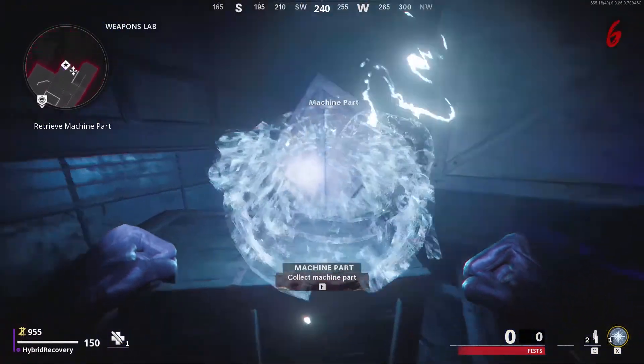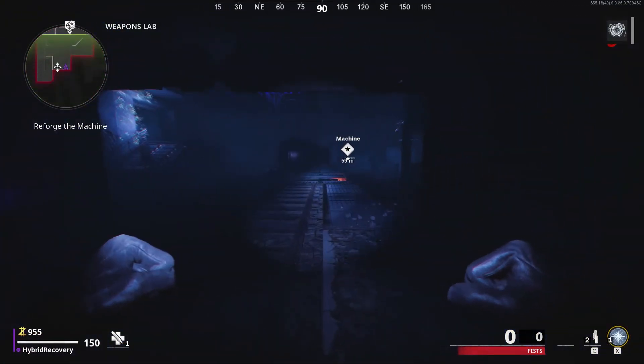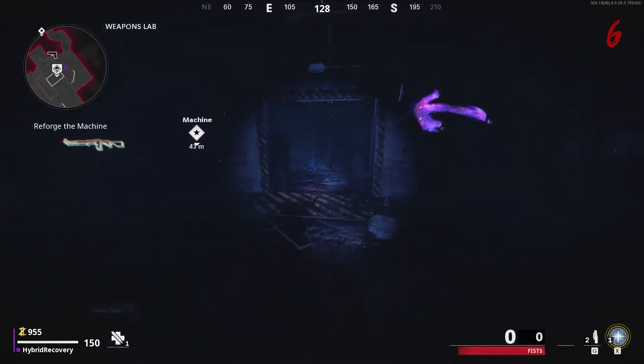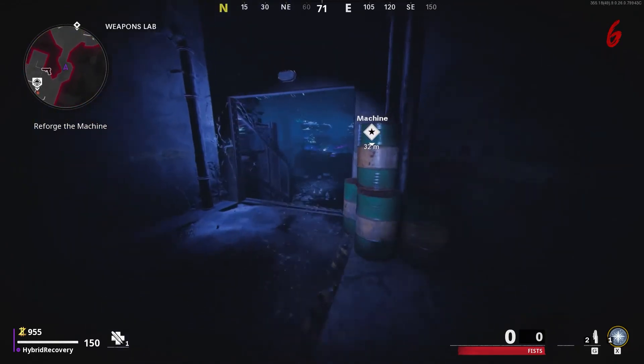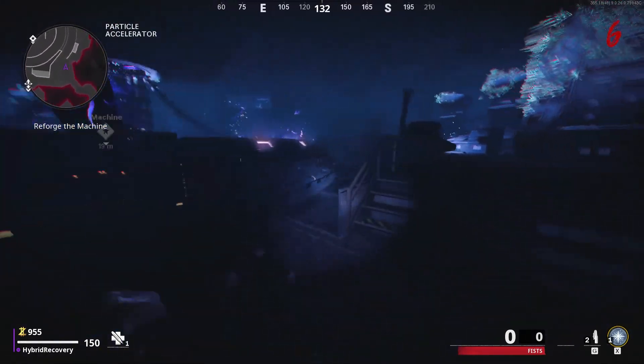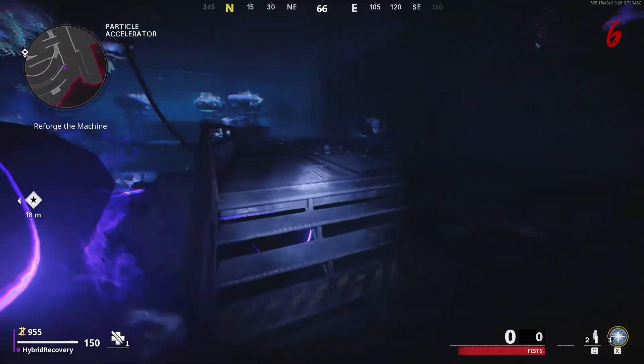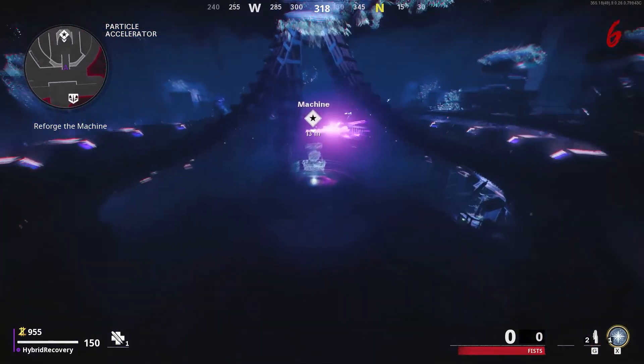When you go down to the bottom of that chute, just turn around and look around the room — you might be in a different room each time. Pick up the Pack-a-Punch item, follow the marker back, activate it, put the part in, and the Pack-a-Punch will be ready to use.